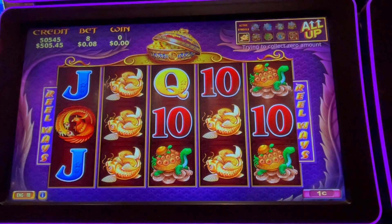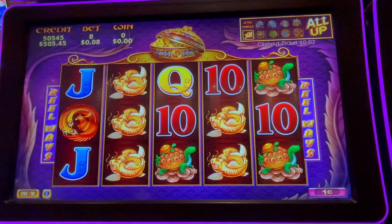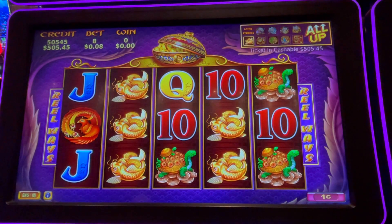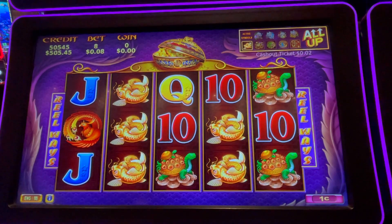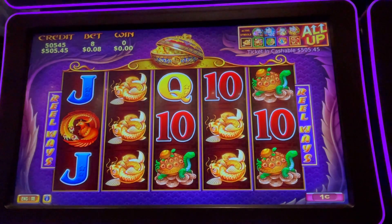Hey guys, we are here at the Cosmo. We're going to play Five Treasures. We got $500 in the machine. I'm going to play it on pennies.